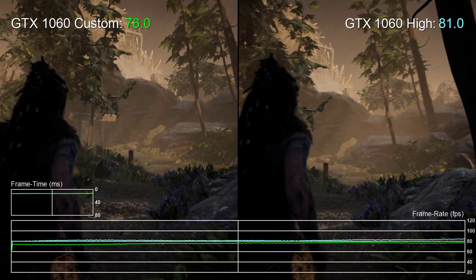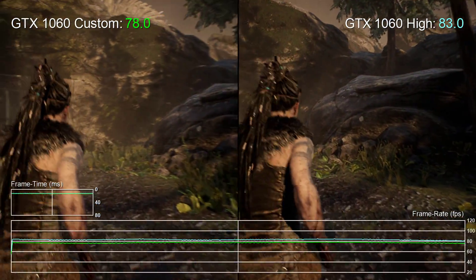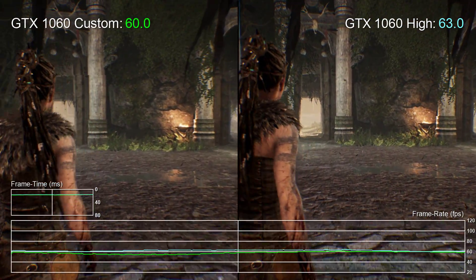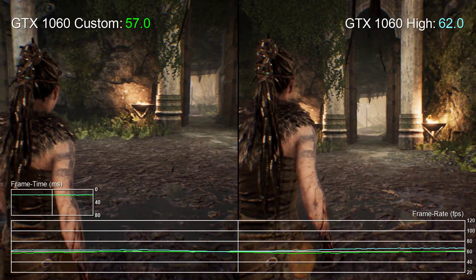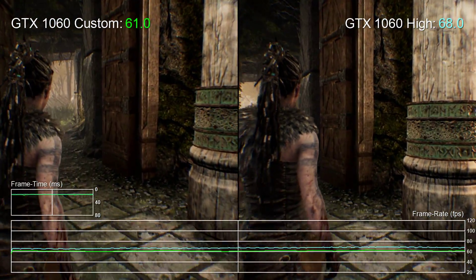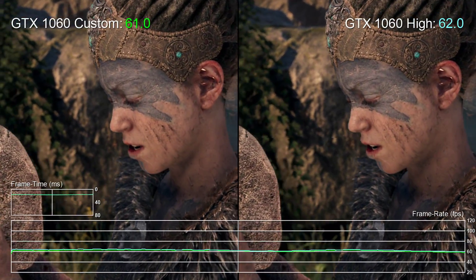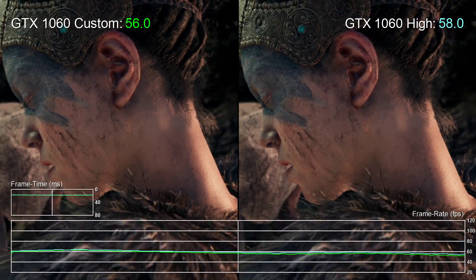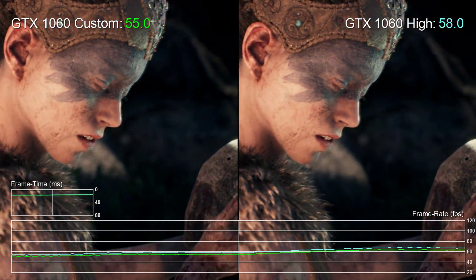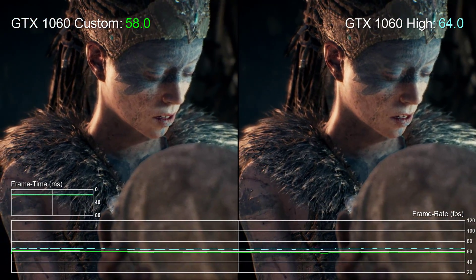However, when it comes to scenes with high use of post processing or physics-based effects, frame rates drop below 60fps — roughly into the mid to low 50s using PS4 settings — meaning you're not getting a super smooth experience at all times. Dropping down to the high preset on PC takes a small hit over PS4 in shadow and foliage quality and gets a little closer to 60fps, but not by much. To truly hit our target we'd need to drop post processing to medium and reduce view distance, introducing more pop-in — reducing the visual experience below PS4 just to achieve 60fps.